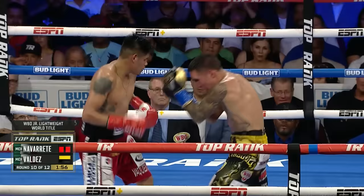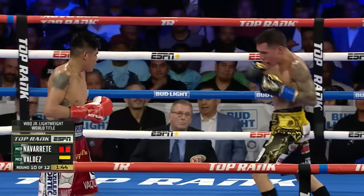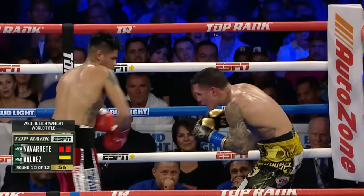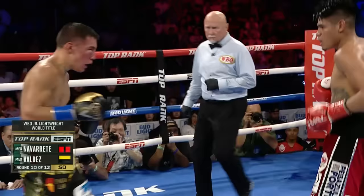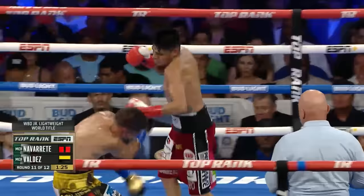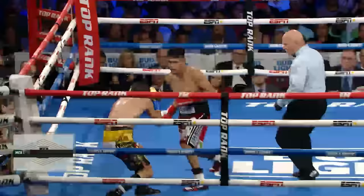The right eye is worsening for Valdez. Back and forth. Valdez is looking — he's looking to just set up that shot. Right hand over the top. That right eye is significantly worse. Naparete willing to get himself out of that corner. A minute to go in round number ten. Valdez trying to come up and over with that left hook. 1-2 from Naparete, doubles up the left hand. Left hand coming from range — his signature punch. Another left hand. Short left uppercut on the inside. Big round for Naparete.